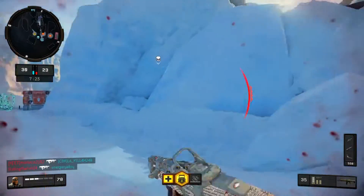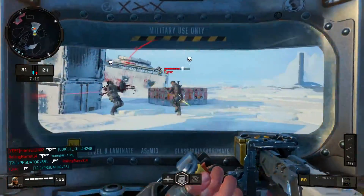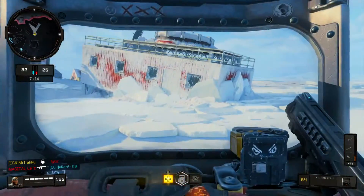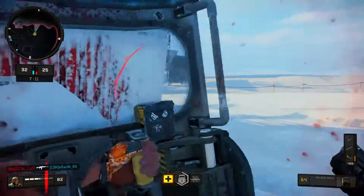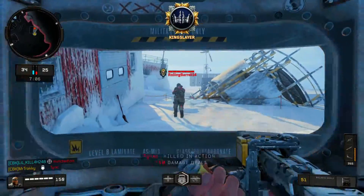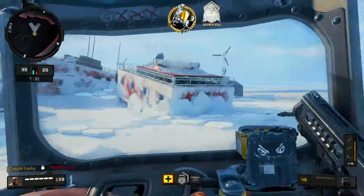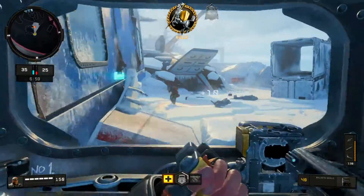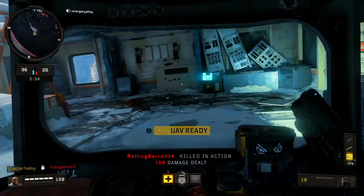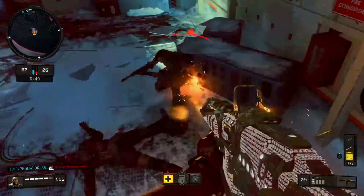Hi girls and guys, it's Mr. Trakky and we're on the right track. Welcome to episode 2 of my Call of Duty Black Ops 4 specialist guide series. In today's episode I'm going to teach you how to use Ajax. Ajax has come under great scrutiny from the Call of Duty community — he's definitely a love or hate specialist. A lot of people believe he's overpowered, and this may be true to some degree. Today I'm going to teach you how to make Ajax overpowered, but first let's take a closer look at Ajax.